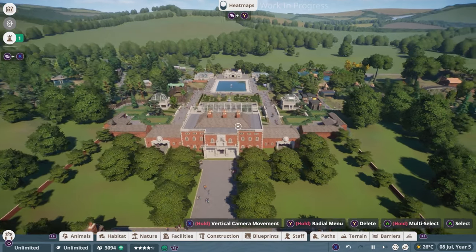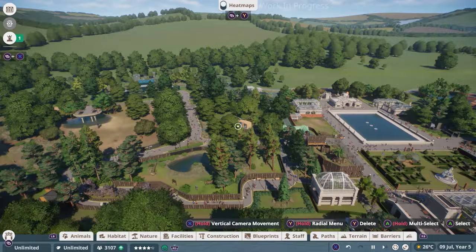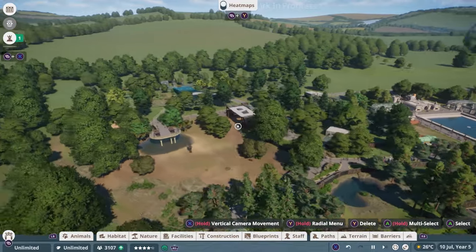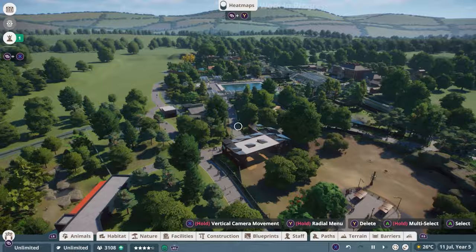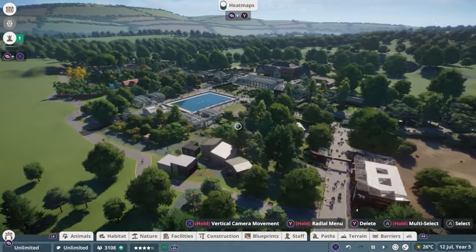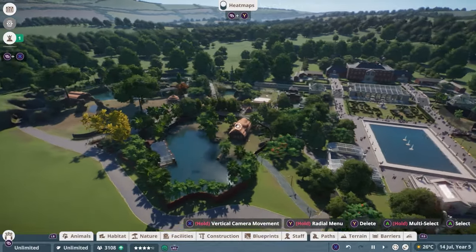Goodwin Park is a great example of a working zoo. It has a lot of different habitats with a wide variety of animals. We have some bears, we have some West African lions, we have giraffes. There's a bunch of different animals here for you to love and look at and give the best possible habitat you could ever give them.